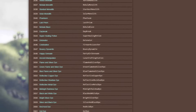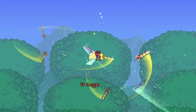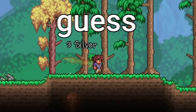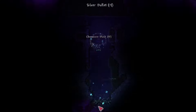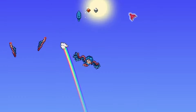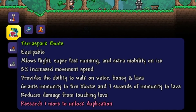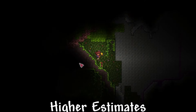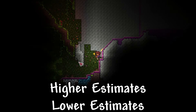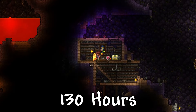Now we gotta take into account the other three-quarter items. Some will take less than a second to obtain, and others will take over an hour. I'm gonna say around 1,500 items will take 30 seconds to get, 2,000 will take 2 minutes, 500 will take 5 minutes, and 20 very special items will take half an hour. Items like the Zenith will take much longer, but I'm hoping the higher estimates on easier items will cancel out the lower estimates on harder ones. That adds on another 130 hours, or about 5 and a half days.